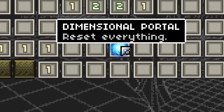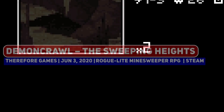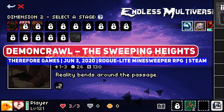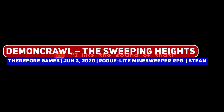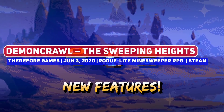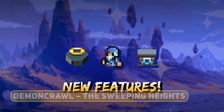I'm always down to check out Roguelite titles, and one very interesting title from last year is Roguelite Minesweeper Demon Crawl, which put out the Sweeping Heights update last month. This free update completely overhauls the endgame with a new meta progression system called Sigils, where special crafting materials can be used for further optimisation.